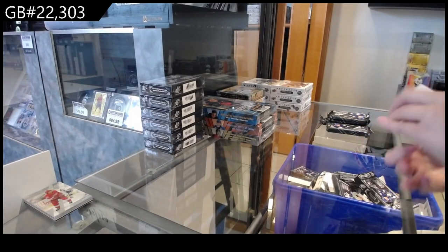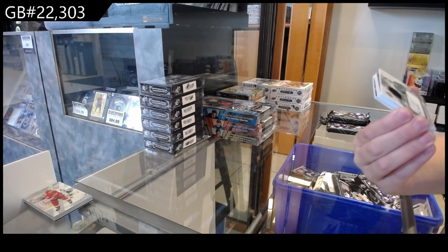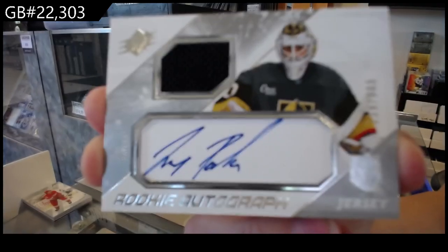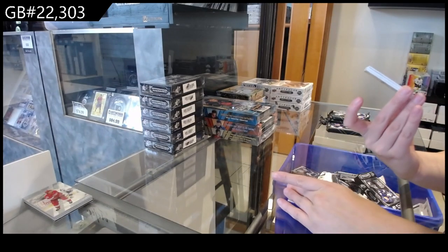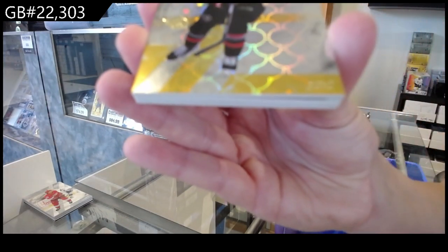It's interesting, the face on the back. Number 3.75, Rookie Jersey Auto for Vegas of Yuri Patera. We have a Gold Rookie, numbered to 50 for Ottawa of Ridley Greig.